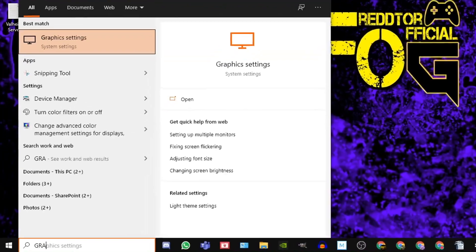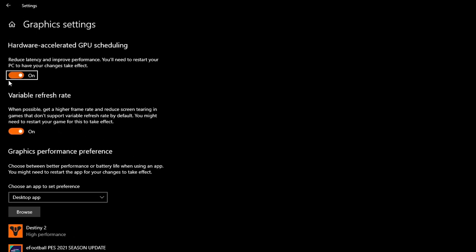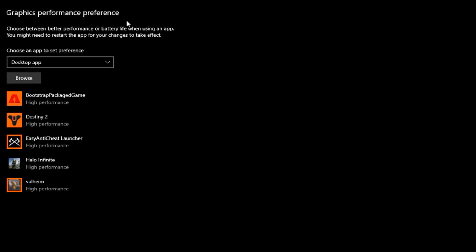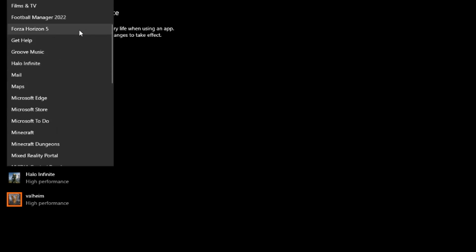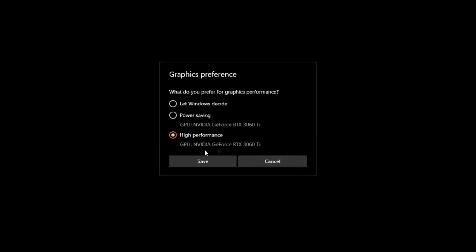Step 4: Navigate to the Windows search bar, type 'graphics settings' and click the icon. You should see an option for hardware accelerated GPU scheduling — this needs to be set to on. If it wasn't already on, you'll need to restart your PC after enabling it. Once done, navigate down to Graphics Performance Preference and add Forza Horizon 5 to your graphics performance list. For Microsoft Store games, change the app type from Desktop App to Microsoft Store App, select Forza Horizon 5 from the dropdown, add it to your list, click Options, set it to High Performance, and click Save.